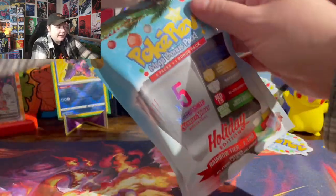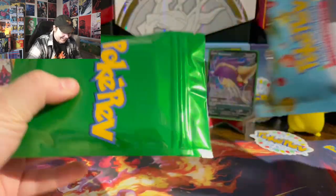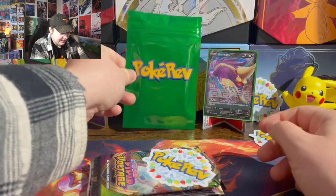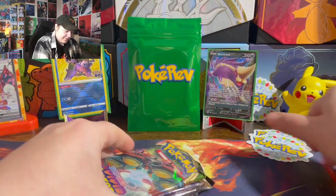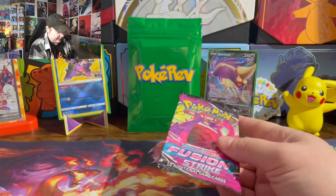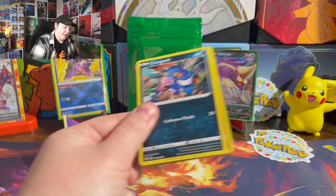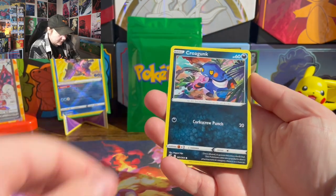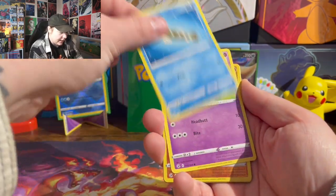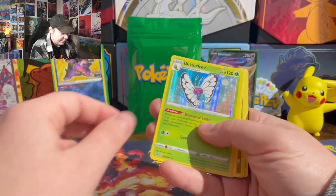Next PokéRev pack. I'm actually gonna cry — these are all gonna be green, aren't I? Oh my god. All right: Vivid, Lost Origin, Paldea, Silver Fusion. We got Croagunk, Pantsier, Gumi, Arrucata — that's definitely not how you say that — Butterfree.